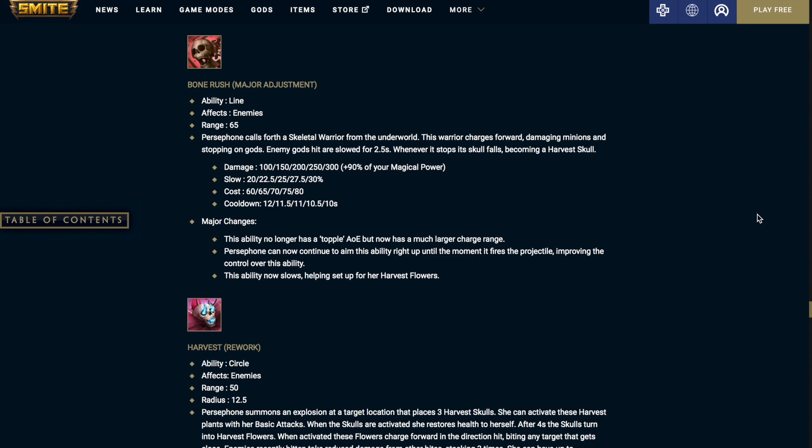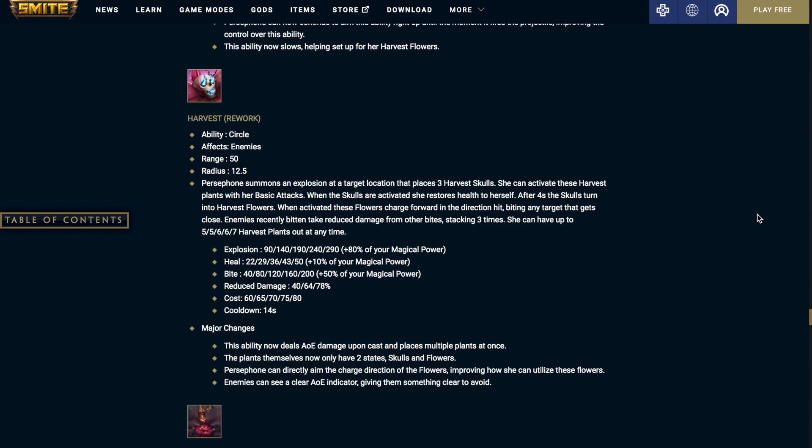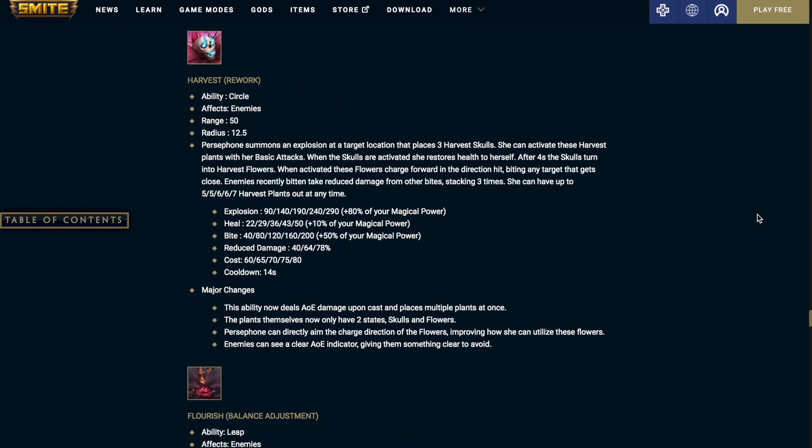Persephone can now continue to aim this ability right up until the moment it is fired, improving control. This ability now slows, helping set up for her harvest flowers. Persephone's 2 — Harvest: Persephone summons an explosion at a target location that places 3 harvest skulls. She can activate these harvest skulls with her basic attacks. When the skulls are activated, she restores health to herself. After 4 seconds, these skulls are turned into harvest flowers. When activated, these flowers charge in the direction hit, biting any target that gets close. Enemies recently bitten take reduced damage from all other bites, stacking up to 3 times. She can have up to 5 harvest plants at level 1 and 2, 6 at level 3 and 4, and 7 at level 5.